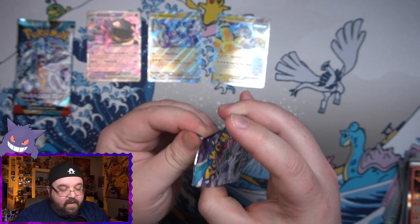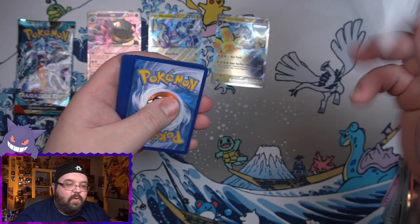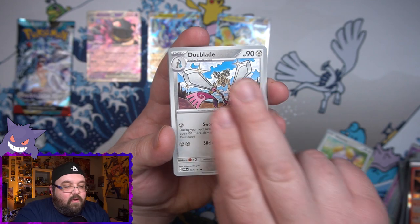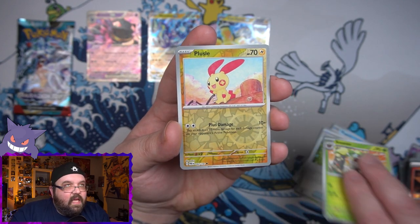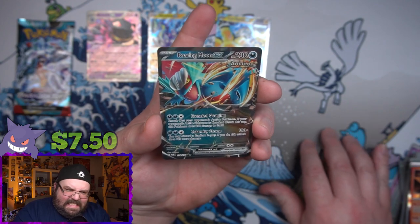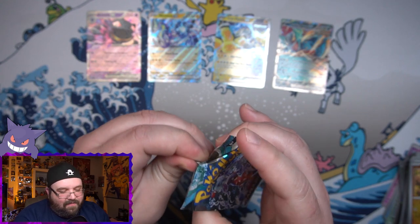Two more packs left of Paradox Rift. This one's real hard to get open — maybe that's a sign, maybe there's something good in this one. Fingers crossed. Code and Fighting Energy. We got Dwebble, a Mismagius, we've got a Duval Blade, Surskit, we have got a Wugtrio, Technoradar, we've got a Stantler, a Reverse Palossand, a Reverse Gligar, and on the end — another EX. I do not have faith that we are going to get anything besides an EX from this box.